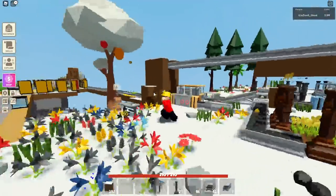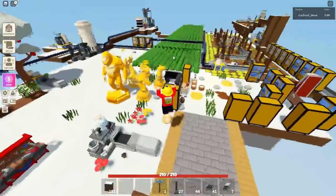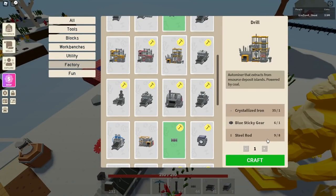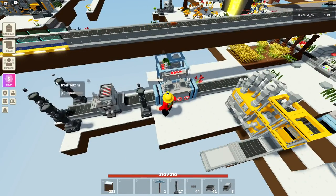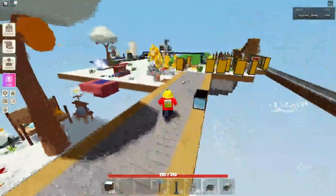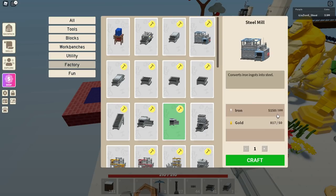I'll tell you all how I got so much red bronze. First, what you actually need is a copper deposit, and you need to extract that copper using a drill. This drill requires steel rods, and to get steel rods you need steel. The way you get steel is with a steel mill — you pump coal and iron into an industrial smelter, then pump that iron into a steel mill. The steel mill costs 50 gold and 100 iron, so it's not too bad but still pretty expensive.